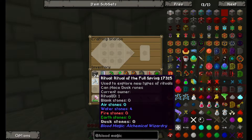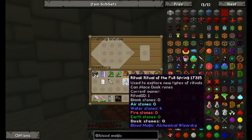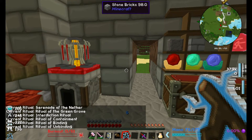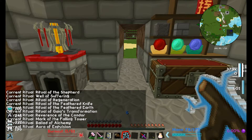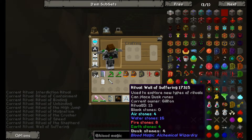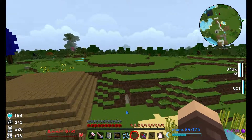Look at that — we've upgraded this! I can now place dusk runes, which is what I need to get to the well of suffering. And there we go — well of suffering. We're going to need a lot of stone for this but it's going to be worth it because it's going to give us unlimited life points, which is absolutely amazing.